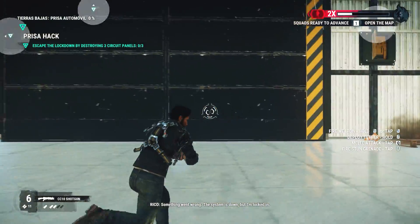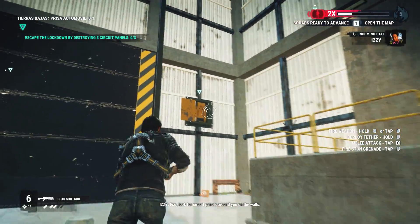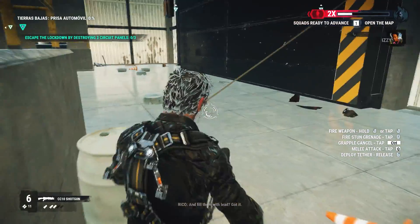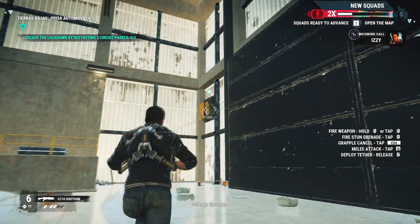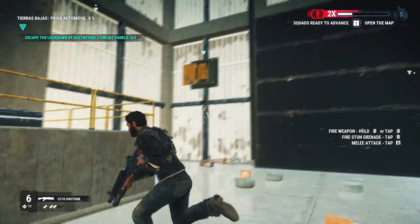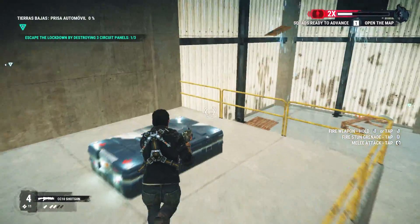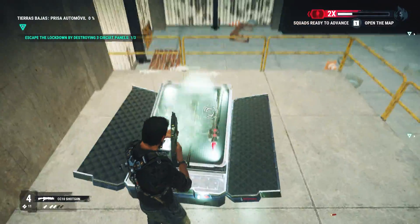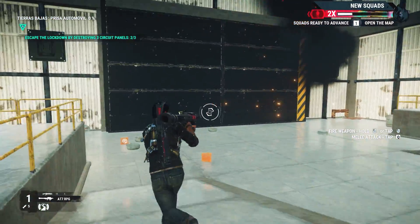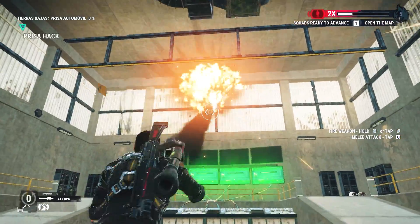Something went wrong. The system is down, but I'm locked in. Carajo. Look for circuit panels around you on the walls and fill them with lead. Got it. Ay, hardware. Additional Black Hand units are on their way. Time to blow some shit. And I'm out.